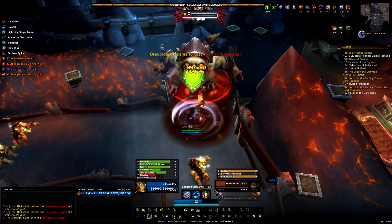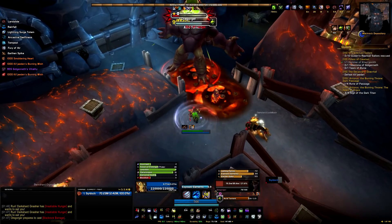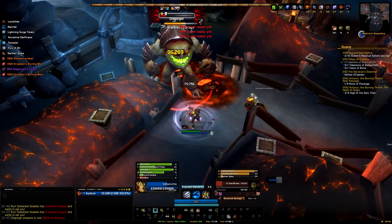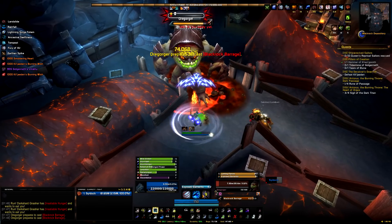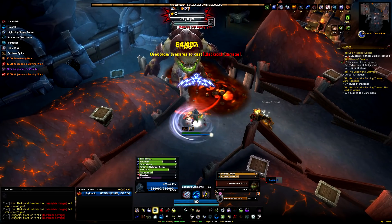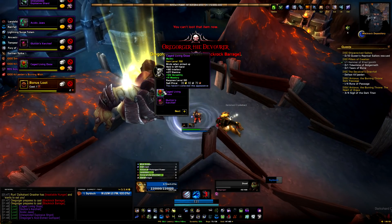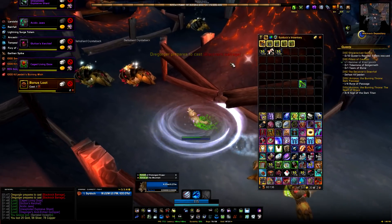If he reaches down to 0 energy — which probably won't happen — he'll move into phase 2. He'll roll around the room, so you just want to dodge his rolling paths. Kill the crates until he's eaten enough ore from them, and then he'll go back to phase 1 — rinse and repeat. But realistically I really don't see you having so little damage that you can't kill him in phase 1, but just in case, now you know how to do phase 2. And that is Orgorger — easy peasy.